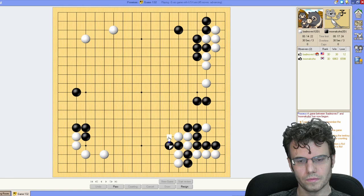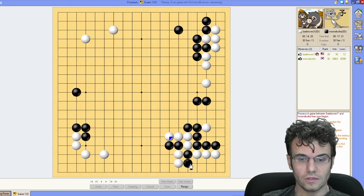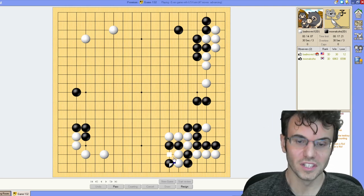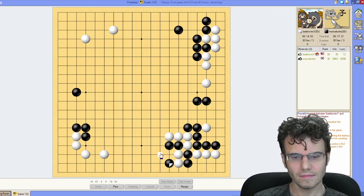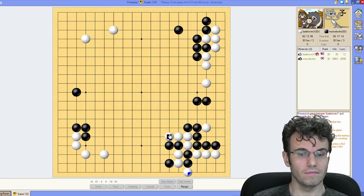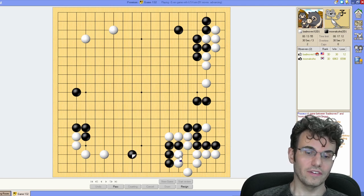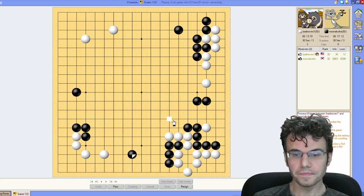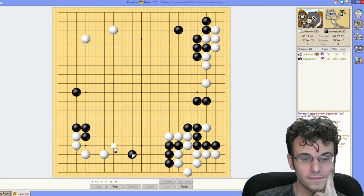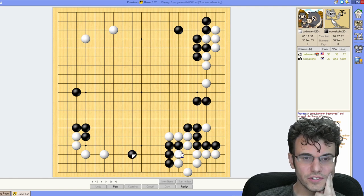If I push out this way, he can actually live down here — that's fine. We could slice through. I'm just going to give him this little base here because I don't really want to deal with the aji that's left here. I like having this group with lots of liberties. With this group being strong after these two are captured, there's no center potential here for black. I'd really like to find a way to use the aji of this stone, but there's just not much there. I get Sente to take another big point.